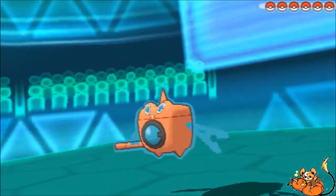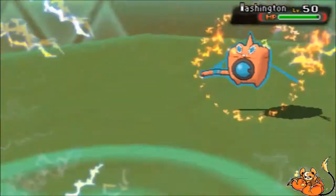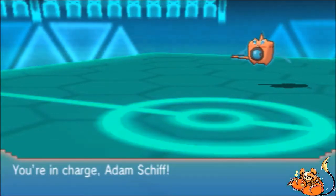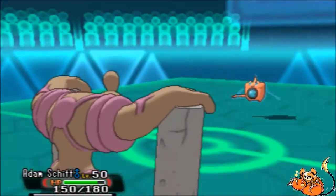My opponent leads off with Rotom-Wash, as do I. I'm glad he didn't lead off with the Adamant Sword. So I go for the Volt Switch, hoping to switch into Conkeldurr on his Weavile. Unfortunately for him, he plays smart and goes for the Volt Switch himself, so I didn't get a free Guts boost on Conkeldurr.